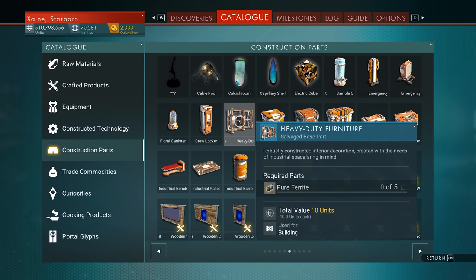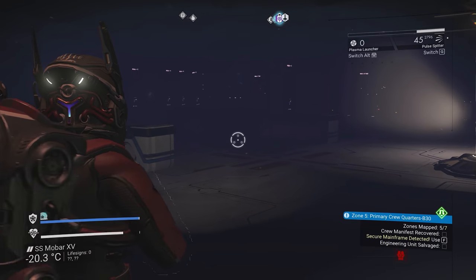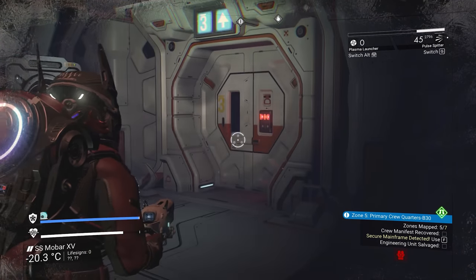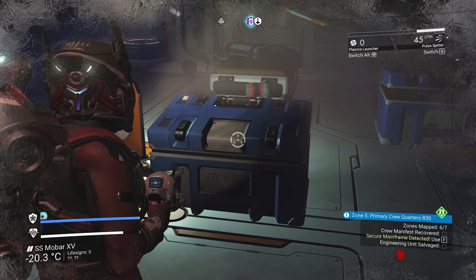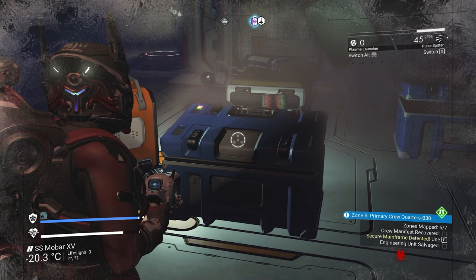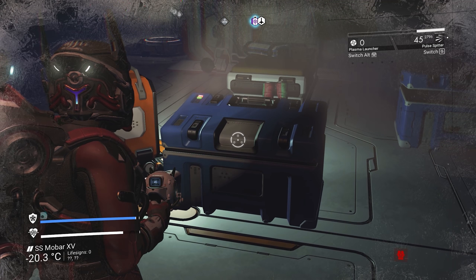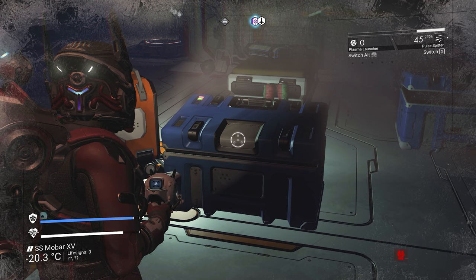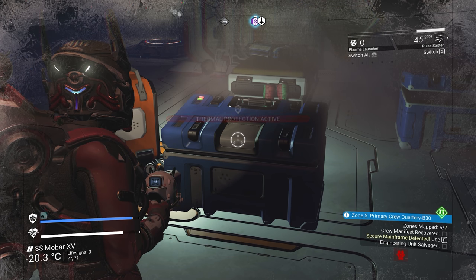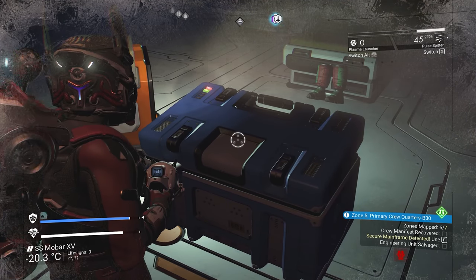There seems to be wide agreement that this is probably the best one — the shelving — just because it looks really cool and we've finally got shelving, so that's very cool. This is the last room, the engineering room, and there are no blue crates here. Remember that these blue crates are the only ones in the entire freighter that can drop those blueprints. It's about a 5.8% drop chance, so you should get a little over 1 per 20.